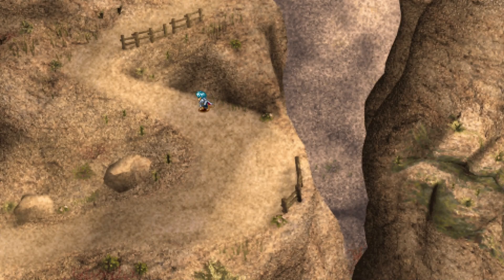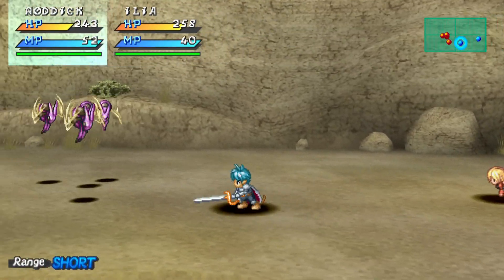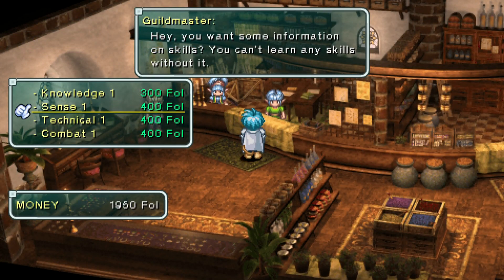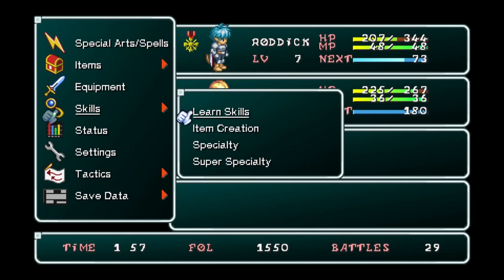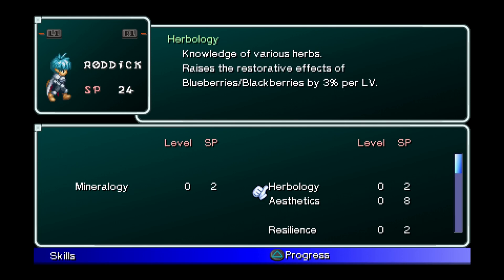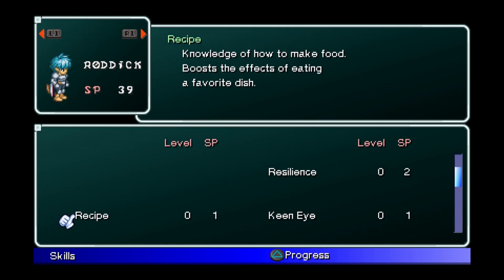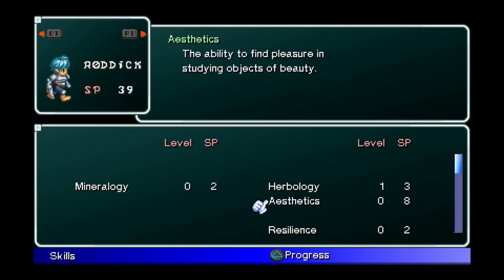Battling is just your typical action RPG style, like other Star Ocean games if you're familiar with them. You pick battles, you gain XP, and when you level up you gain stats and also SP which you use to level up skills. You have to buy the skills from shops and then use SP to learn them. It makes for a really interesting system where you have to make every character advance in each skill based on what you like.